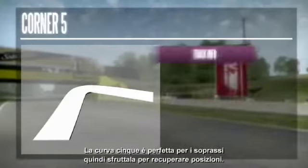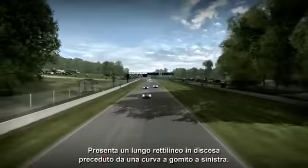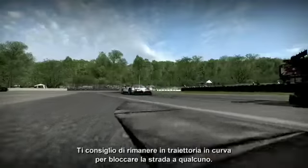Take advantage of turn five, as this is a perfect overtaking opportunity. It's a straight shot down with a left kick right before it. I suggest you take a line at the Kink to block somebody.